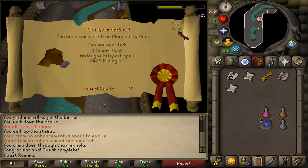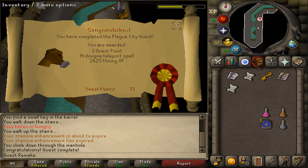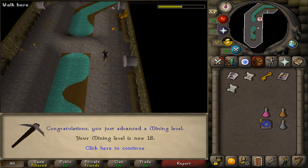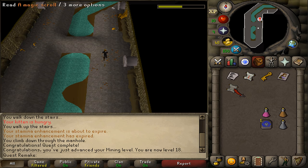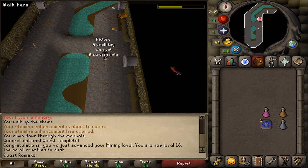Congratulations, you've completed Plague City Quest! You are awarded with one quest point, the ability to cast the East Ardougne teleport spell, and 2425 mining experience. Be sure to read the magic scroll so it can disappear, and then you can drop everything else in your inventory. This was my quick guide on how to complete Plague City Quest — hopefully it helped.